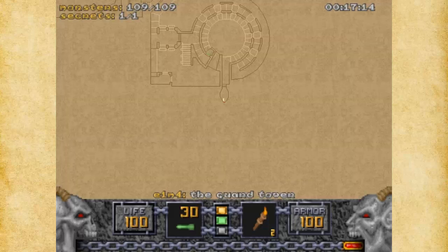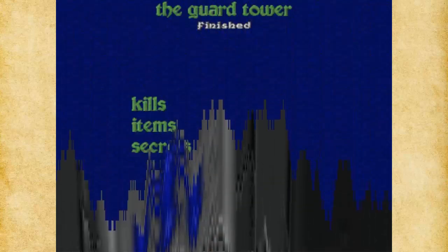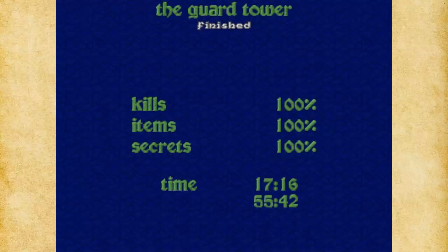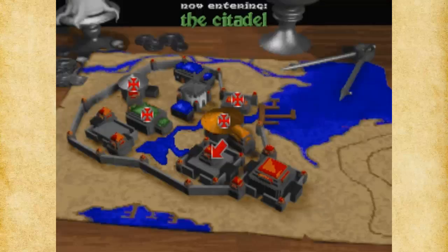And that takes care of this level — good deal. And that's the guard tower. We've got 100% of everything, so that's great. In the next episode we're going to take care of the citadel. So thank you so much for watching Let's Play Heretic, and have a wonderful day. Bye.